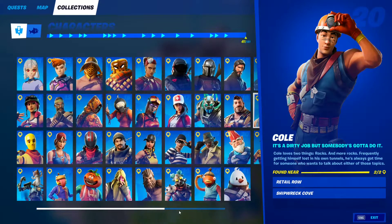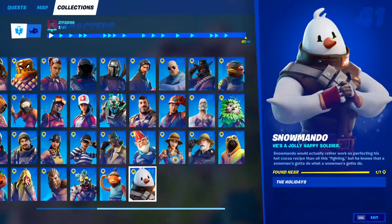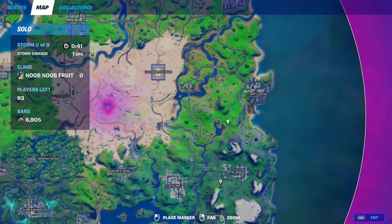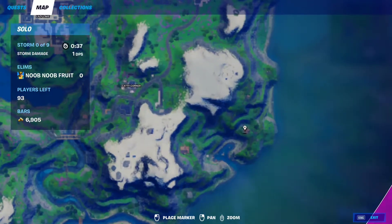I've also made a video on all of these NPCs, in case you guys want to check it out. So the first location is going to be right here, and if he does not spawn here, he will be at the second location, which is Shipwreck Cove, at this little house right here.